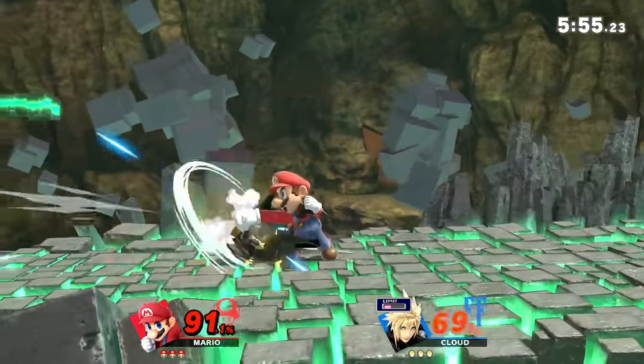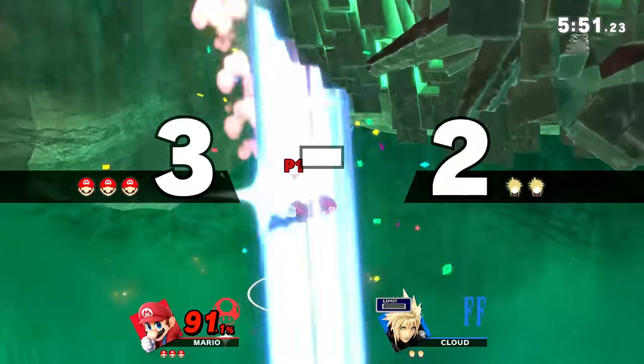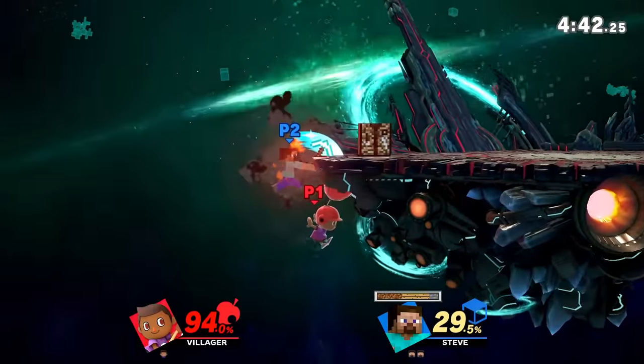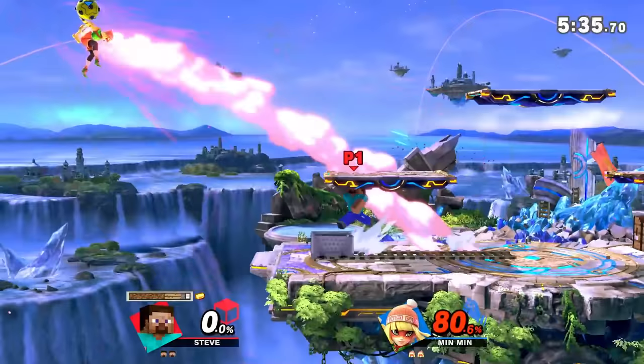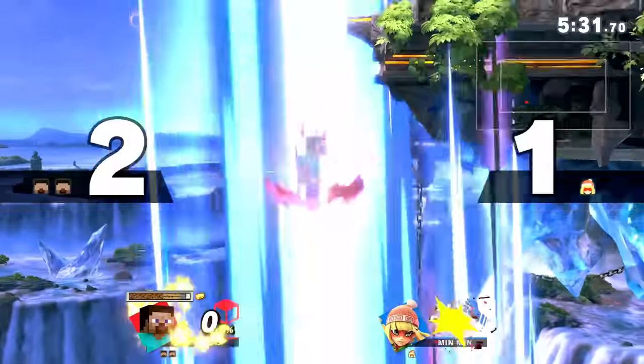In the Super Smash Bros. series, there are a ton of different moves, but I think my personal favorite are the spikes and meteor smashes. These send anyone who's hit by them at a brutal downward angle, which often leads to an instant death. This sharp angle mixed with the satisfying noise they make when it lands make them some of the most exciting moves in the game.